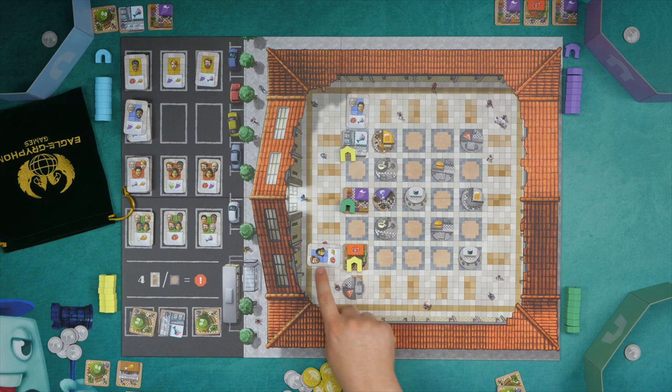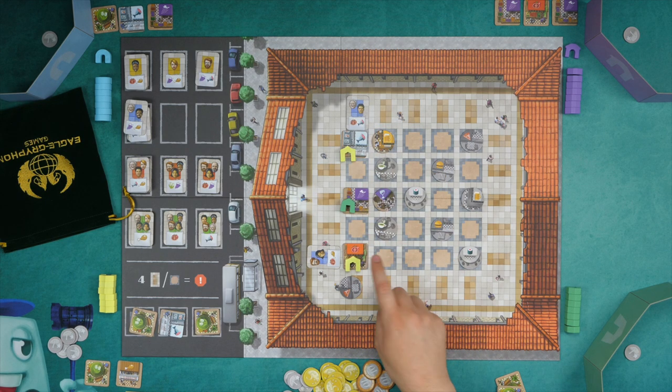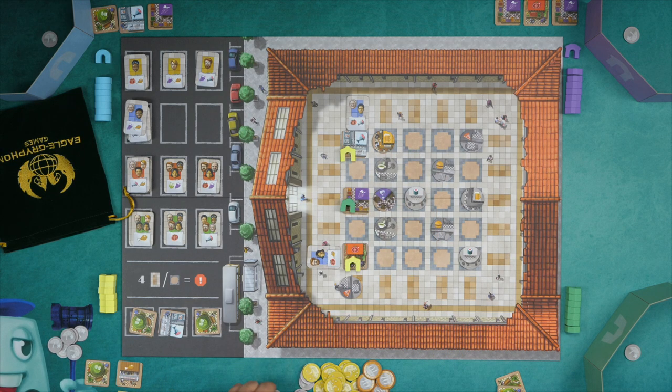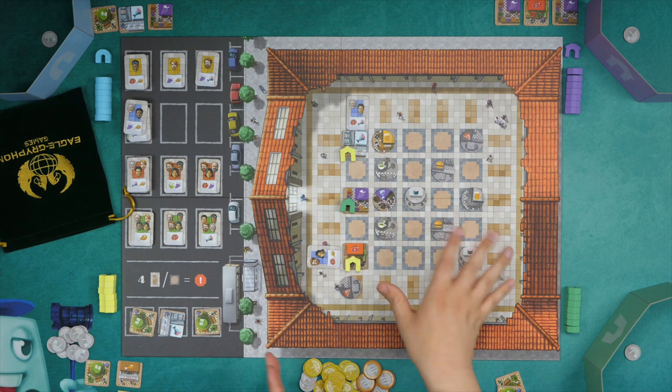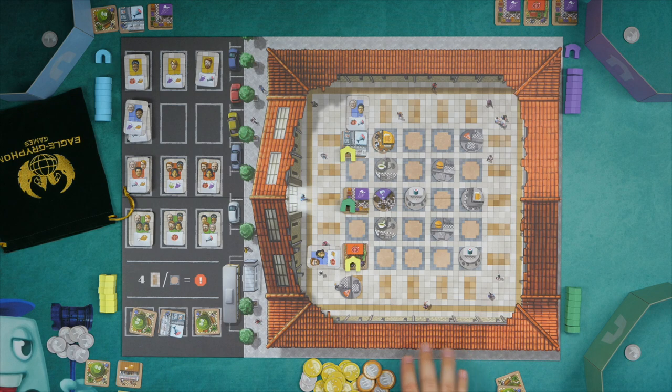So a two customer tile times a level one, and then another two customer tile times a level one — this person would once again earn four coins for placing those out. This will just continue until either players take a coin for their action, or there's only four spaces of one type left. That's how you play the game.